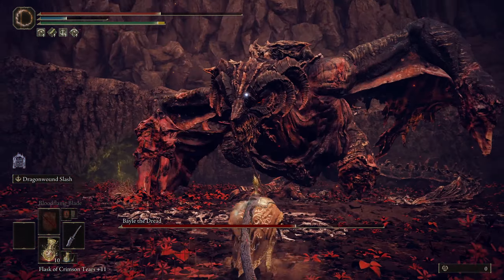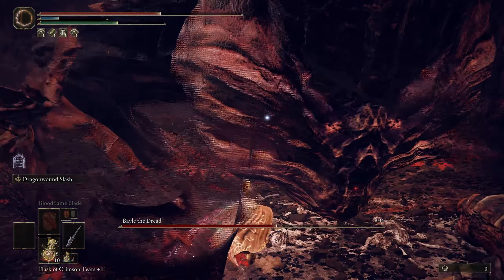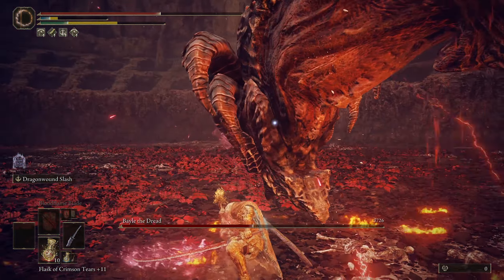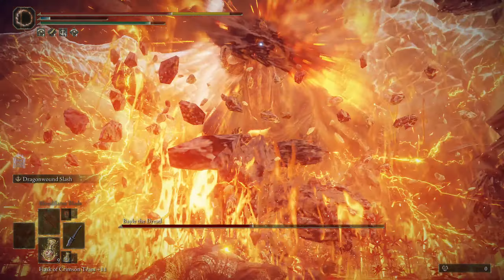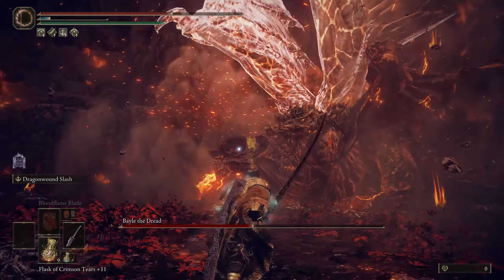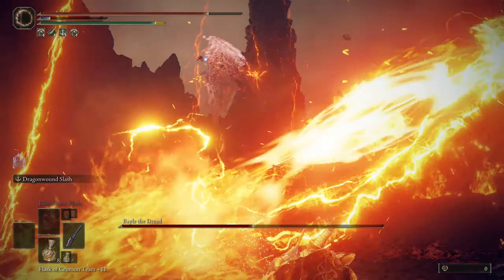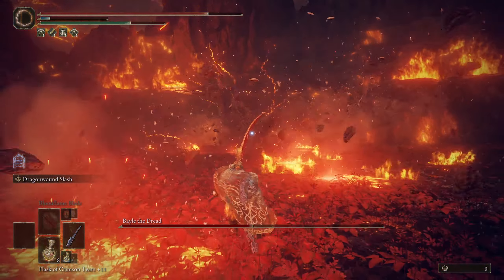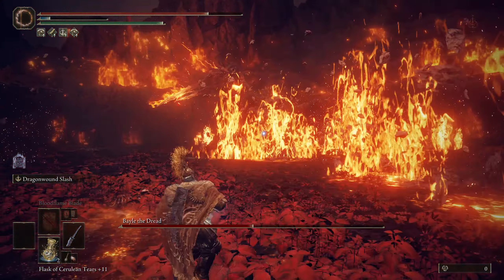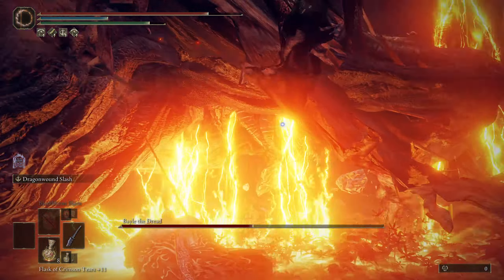Here he's going to do some tail whips — basic dragon attacks, nothing too crazy. Whenever you're in front of him, take a free attack; he gives you plenty of windows. Here he's going to go into phase two — not smart of me to stand that close. He starts flying off in one of the most cinematic souls sequences ever. Dodge to the side to avoid all the fire coming at you, then dodge forward into him as he comes down.